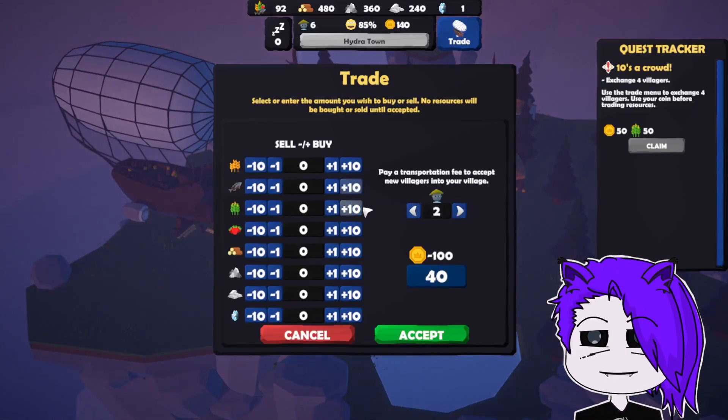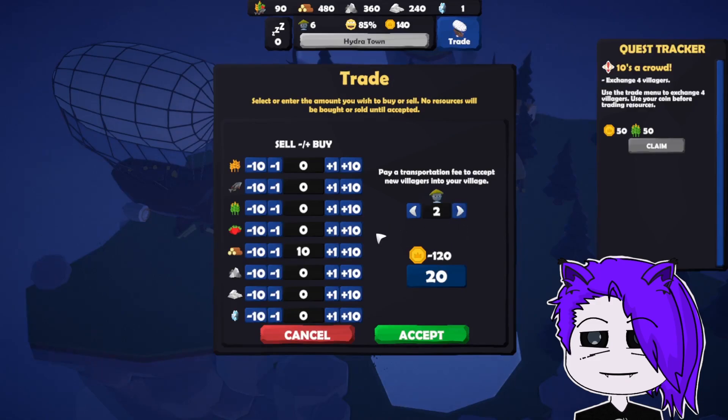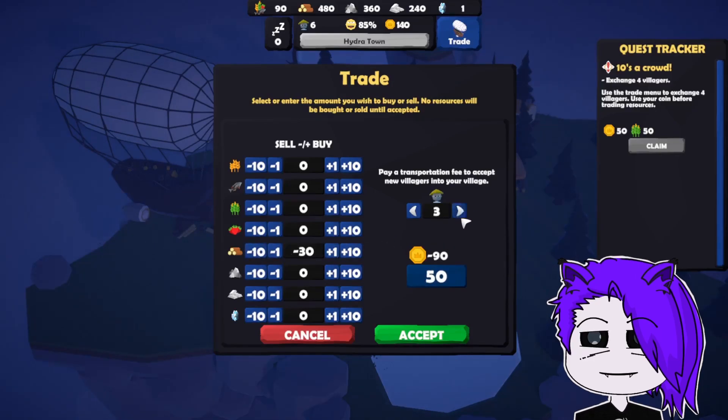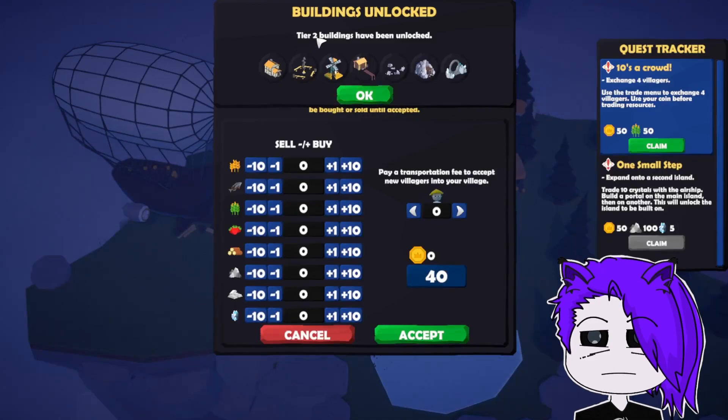Each villager is fifty coins. I want to get rid of wood — this was a little confusing. Tier 2 buildings have been unlocked!